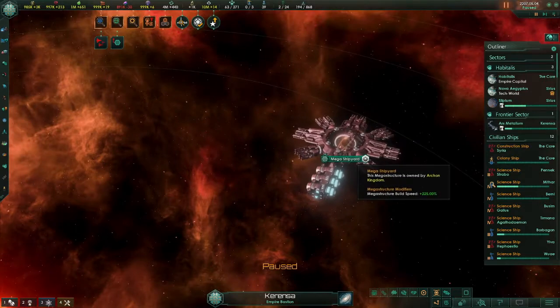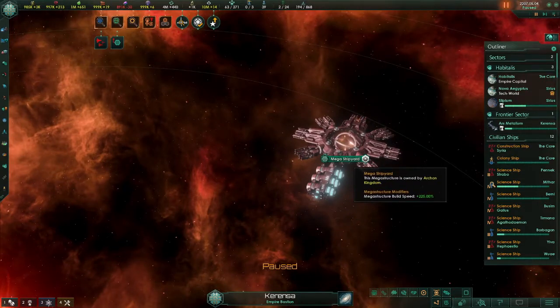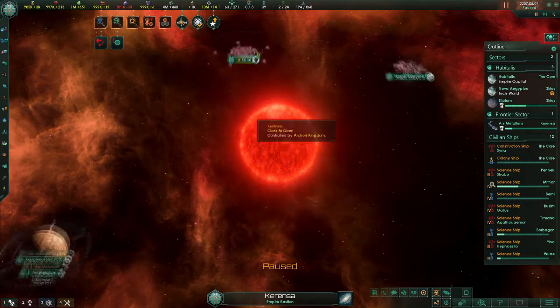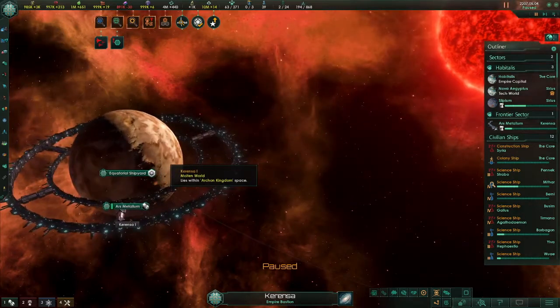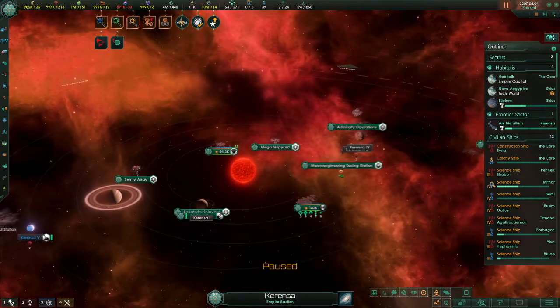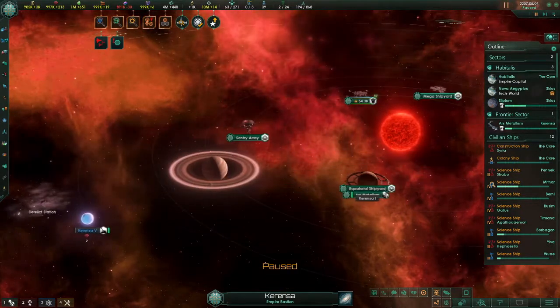You've got your mega shipyard — it's got 20 bays for a maximum capacity of 20 ships being built at once. That's a lot at once. We've got our fully decked out star hold for defending. And over here we have the equatorial shipyard, a shipyard built around an entire planet with people living on it — pretty dedicated to the whole foundry and fire thing. I like a nice thematic.